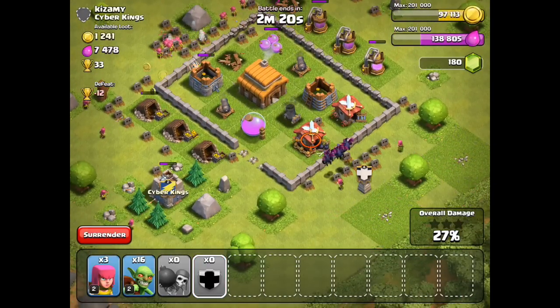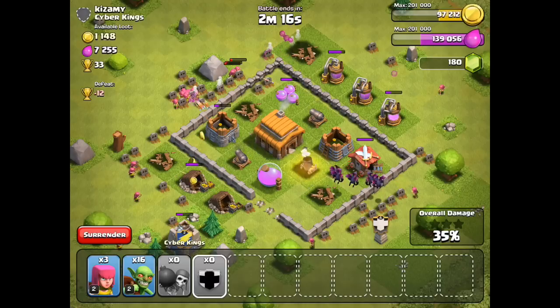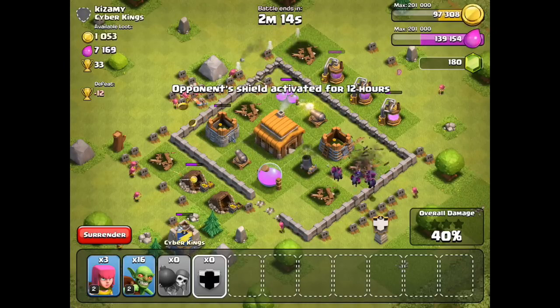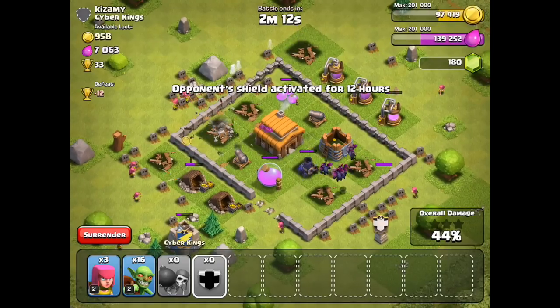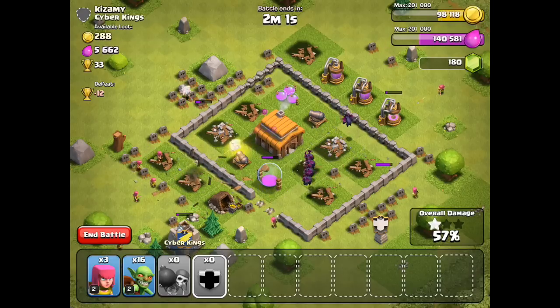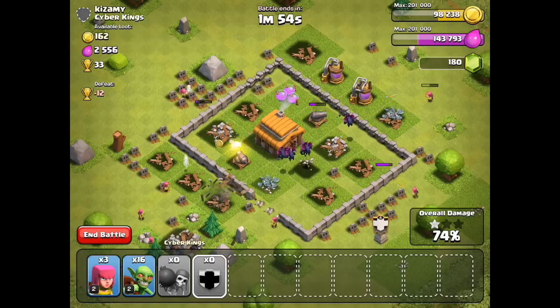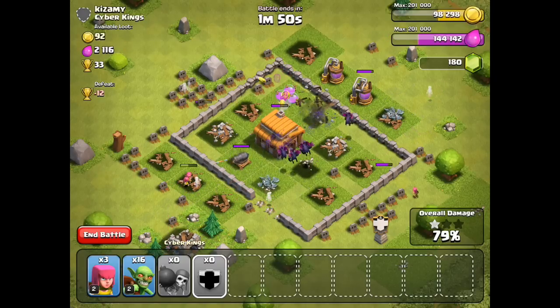This video is actually a sneak peek of what we're going to be doing for our next series with our Town Hall 4. We're pushing to 1,250 trophies for a very good reason - once you reach 1,250 trophies you get 450 gems, which will allow me to buy my third builder's hut. That's why we're pushing up so much.